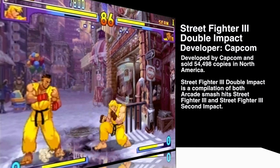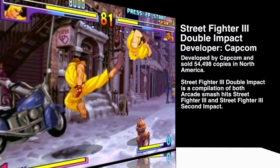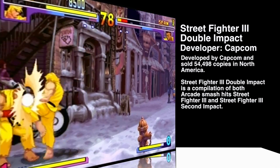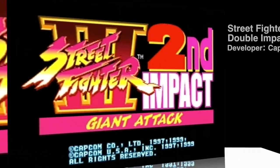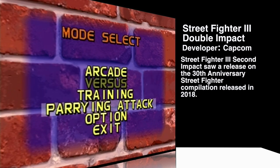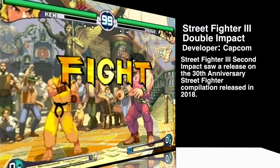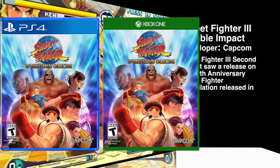Playing both Street Fighter 3 and 2nd Impact against the computer is fairly easy until you face Gil, the final boss in both games. I was breezing through the competition using only a few continues. Street Fighter 2nd Impact features extra fighters, bonus minigames, quick loading times, and extra characters. It was also included in the 30th Anniversary Collection for PS4, Xbox One, and Nintendo Switch.